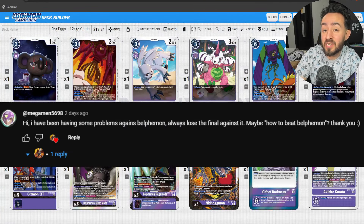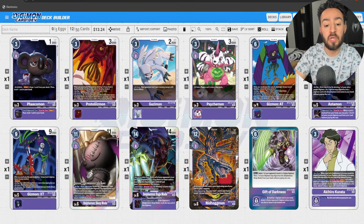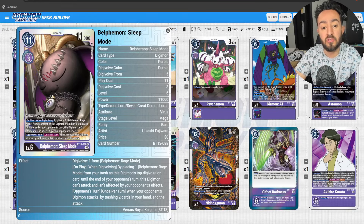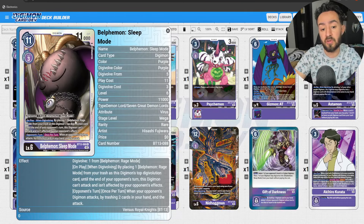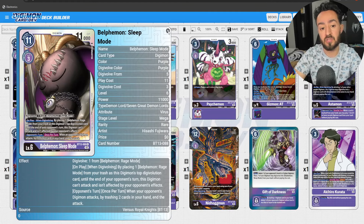I got a request on how to play and beat Belphamon, so here it is. Let's go over the deck. The whole gimmick of Belphamon is to have Sleep — Rage Mode — in the trash, because then you have the on-play and when-digivolving effect: place one Belphamon Rage Mode from your trash as this Digimon's top digivolution card. Until the end of your opponent's turn, this Digimon can't attack and isn't affected by your opponent's effects. Keep in mind it says 'by,' and if a card ever says 'by,' it's optional. The Sleep Mode also negates an opponent's attack, but only once per turn — they have to trash two cards from their hand and end the attack.